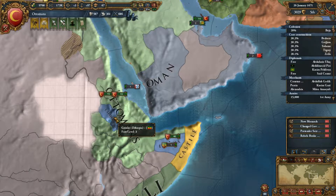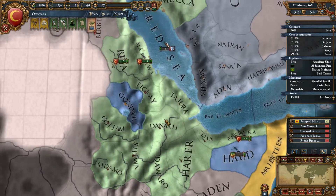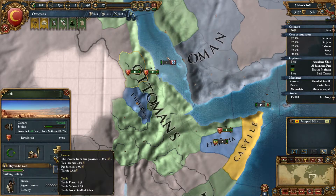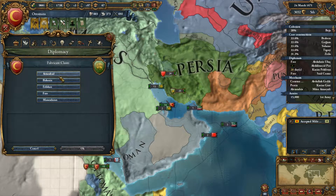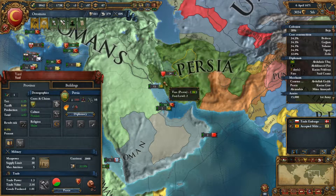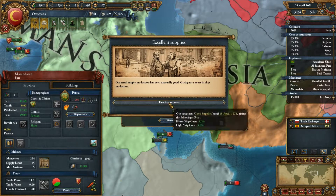How is everything coming along here? Our cores are at 30%, so about a third of the way done with those cores. That kazai belly against Persia came through — let's get some more going. We'll just get as many kazai bellies as we can. Iraq has a tax base of eight — that would be a good one to grab. Actually these guys all have a pretty good tax base.